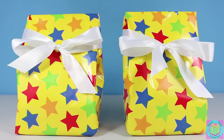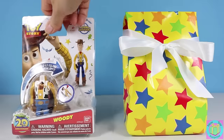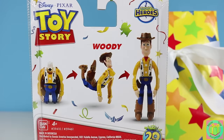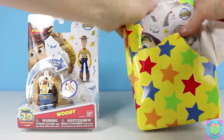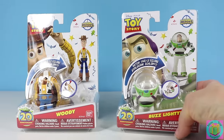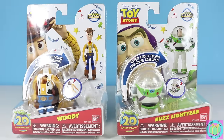We have two presents that are wrapped with colorful stars wrapping paper. Let's open up this one first. It's Disney Pixar Toy Story — it's Hatchin' Heroes Woody. Wow, this looks fun! Let's open up our other present. It's Disney Pixar Toy Story Hatchin' Heroes Buzz Lightyear. Buzz looks amazing! Let's get Woody and Buzz Lightyear out of their box!